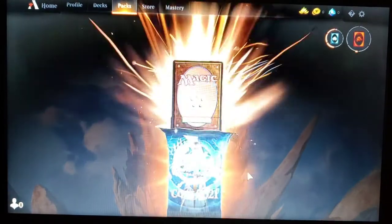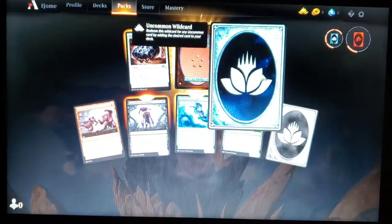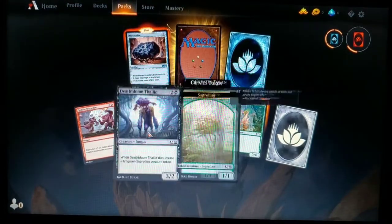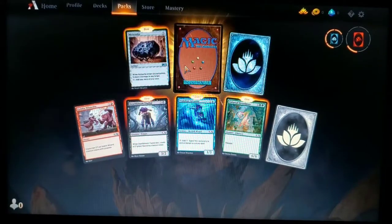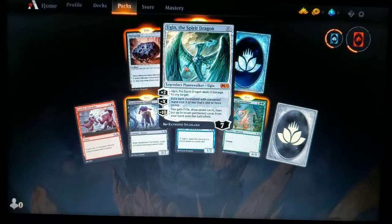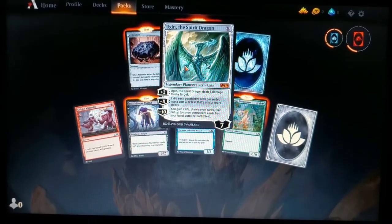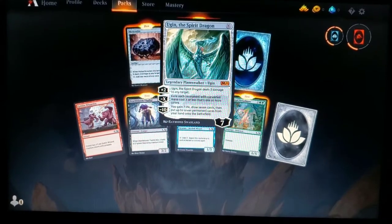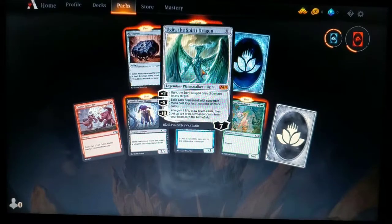Last M21 pack — look at all these wild cards! Colossal Dreadmaw, Arcanist, Death and Taxes, another Goblin Wizardry, a Meteorite — and yes! We pulled an Ugin, the Spirit Dragon out of our virtual packs! He's definitely going in whatever deck I make.